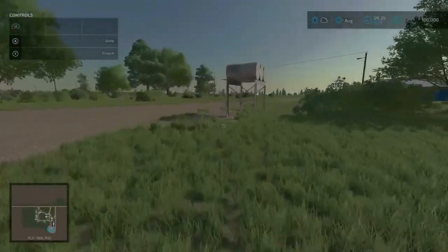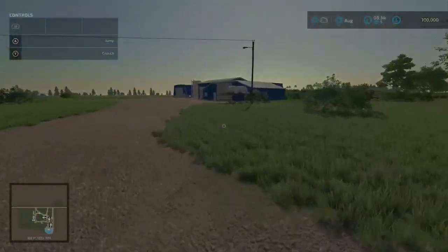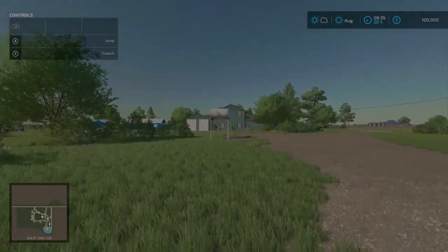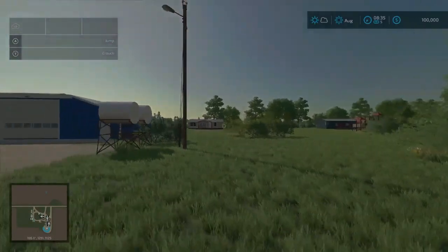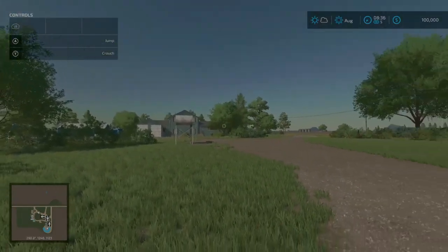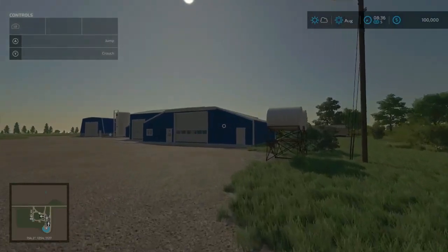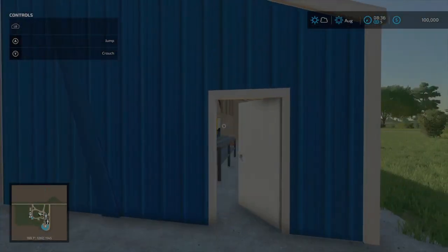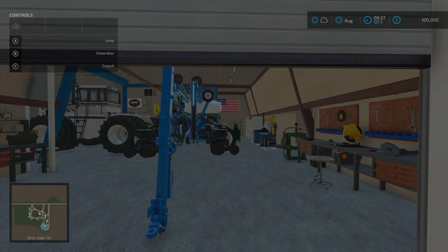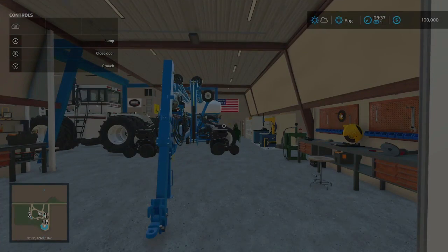From what I understand this is just almost like a real life replica of Welker Farms. These three homes that you see here - the big house up front, the little house there, and another little house - I believe the two brothers stay here and the parents live in the main house up front. This map is 273.5 megabytes to download, was created by Mappers Paradise, and is available for all platforms.